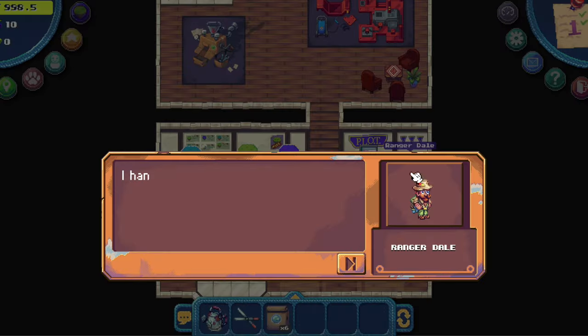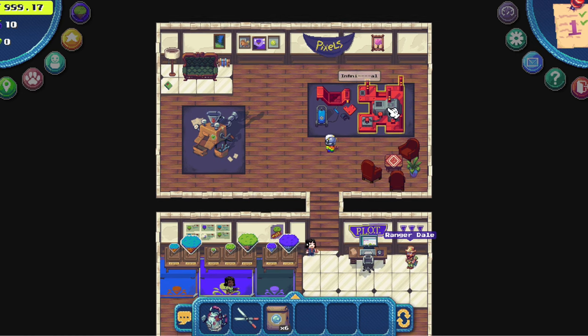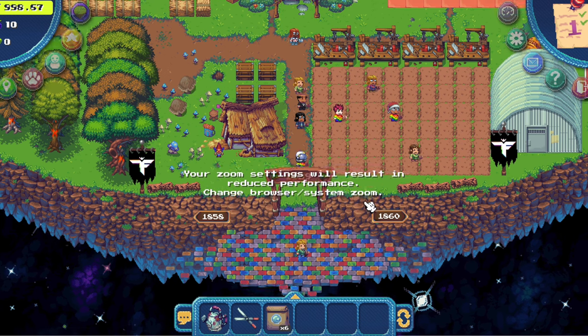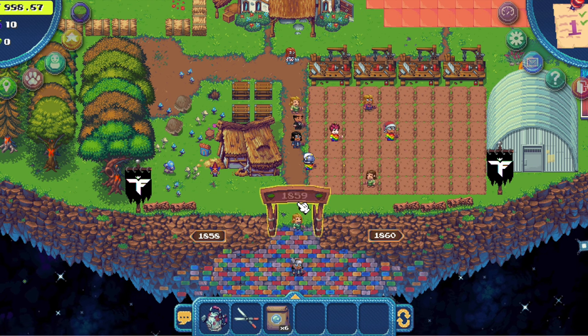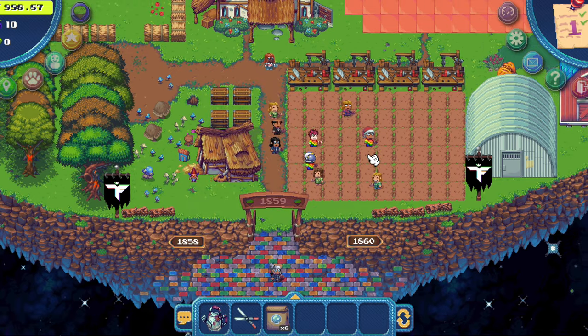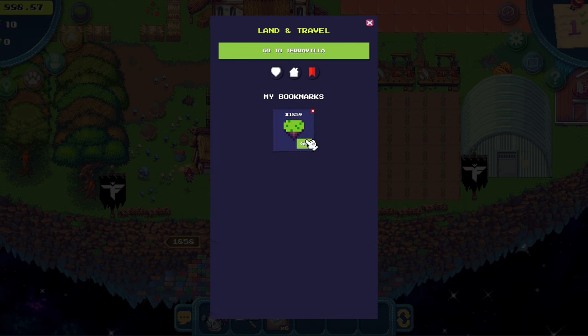Let's talk with Ranger Dale and he will send us to BugsGalor. But before that, this is a very important tool — this is how you get to different farms. Click on it and we need to go to 1859. This is the best land for new players because you have everything you need to farm and to do your beginner quest. Click on the gate and click bookmark so you don't have to go to that red machine every time — just click on the purple button then on bookmarks for instant teleportation to this farm.